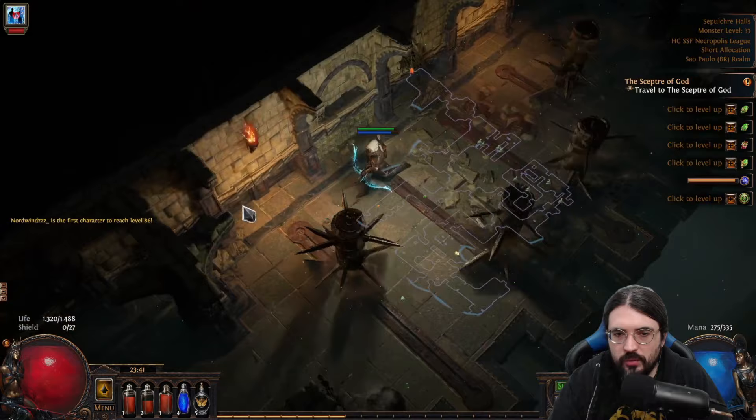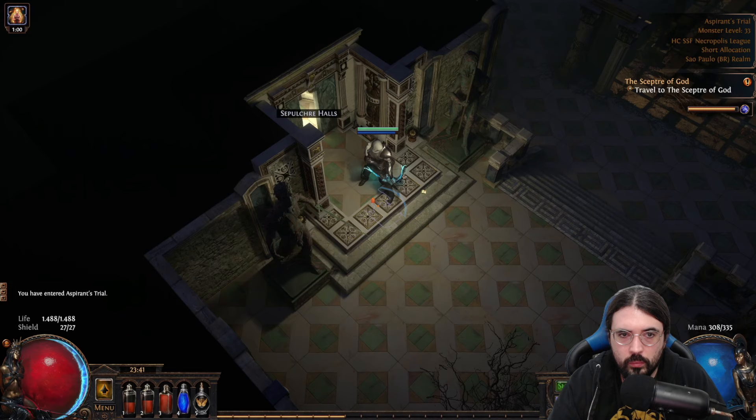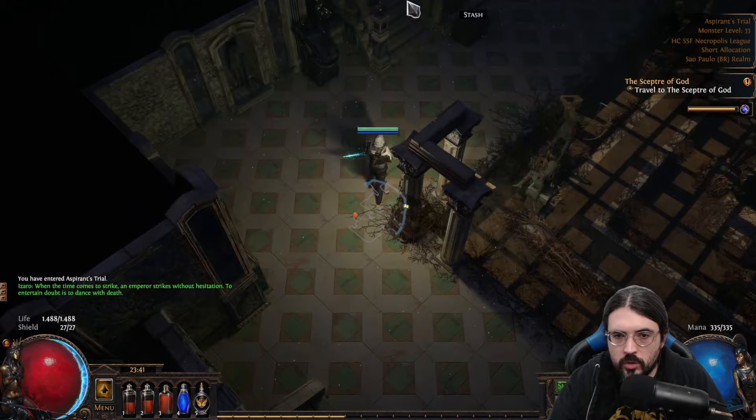After some tweaks in the passive tree and changes in the gems — I put in Minion Damage, Bombarding Clones, Faster Attacks, and Elemental Damage with Attacks — this was really, really good. This is when the build started to shine and everything became really easy.